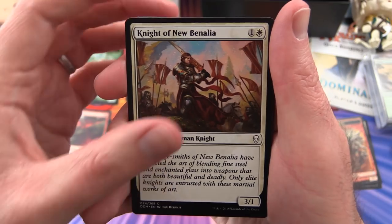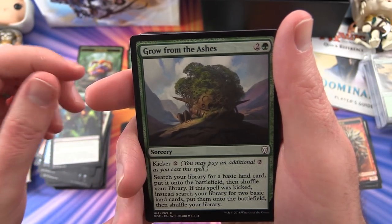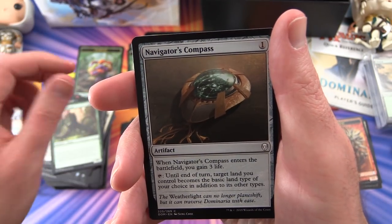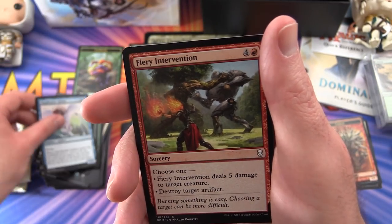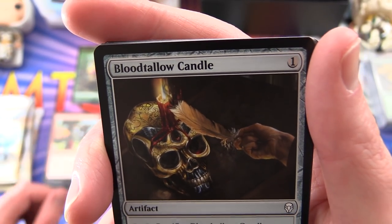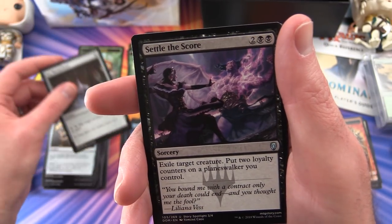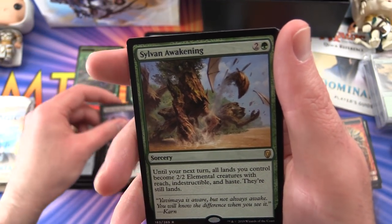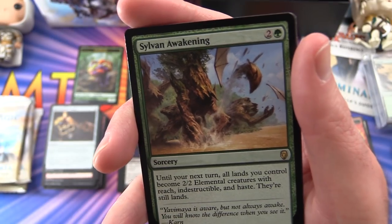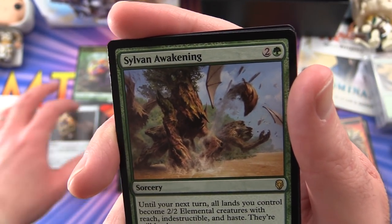Pack 7: Knight of New Benalia, Befuddle, Soul Salvage, Grow from the Ashes, Cabal Evangel, Primordial Wurm, Navigator's Compass, Cloud Reader Sphinx, Fiery Intervention, Blood Tallow Candle - love the artwork, that'd be amazing in foil - Icy Manipulator as first uncommon, Settle the Score, and Sylvan Awakening. That's a sorcery for three: until your next turn all lands you control become 2/2 elemental creatures with reach, indestructible, and haste - they're still lands.